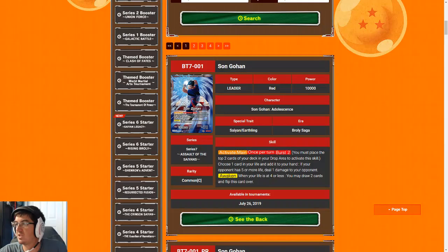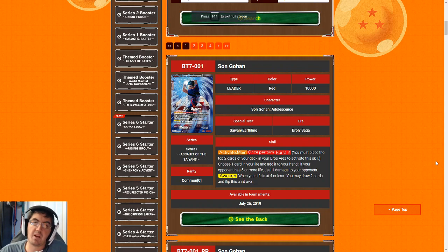So we'll go over to Bandai's website here. I'm not going to read the cards — we're going to try to go through this as quickly as possible and just hit the highlights. There are two red leaders in the set: Gohan and Broly.